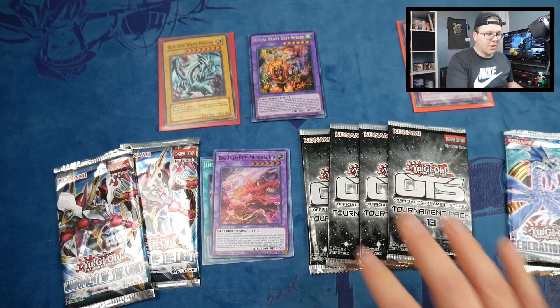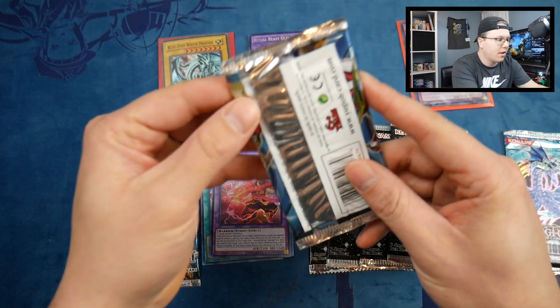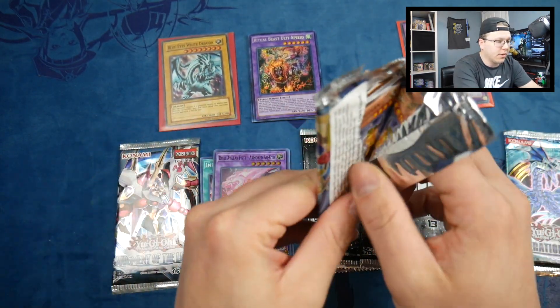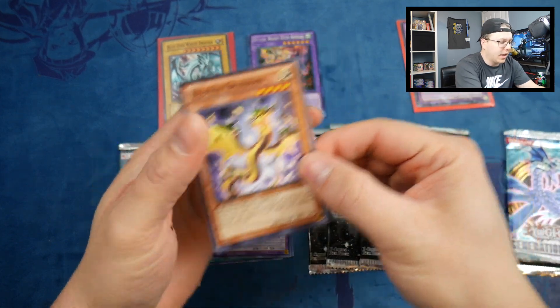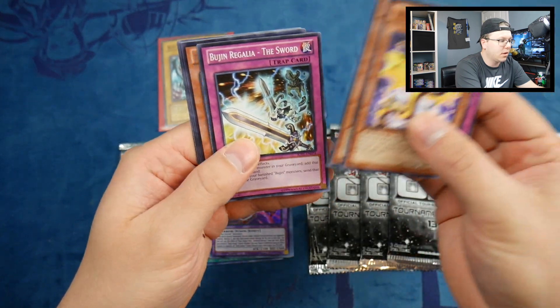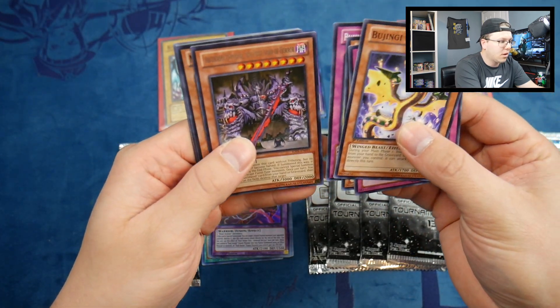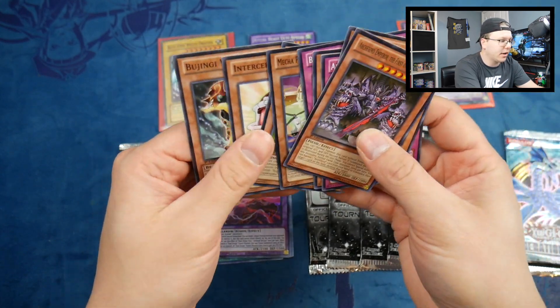Let's save the OTS packs for last since we can pull an Ultimate Rare from those. Let's go with the Judgment of Light packs — we can also pull an Ultimate Rare here, possibly a Utopia Ray. I forgot these are the older packs, so there's no guarantee on anything.